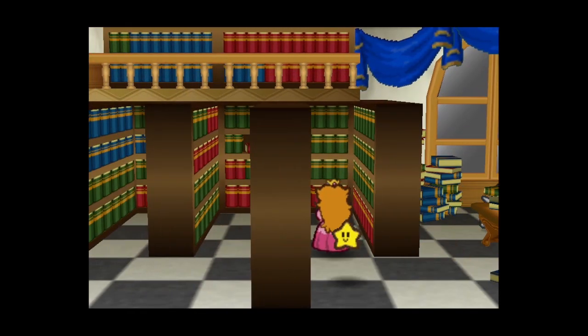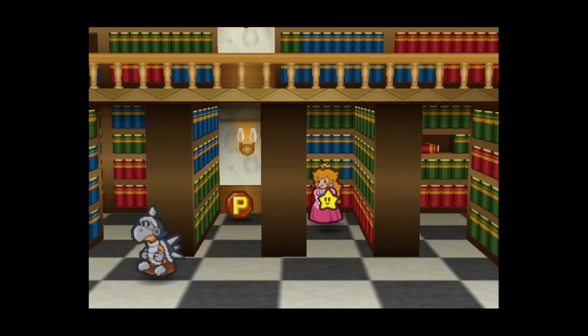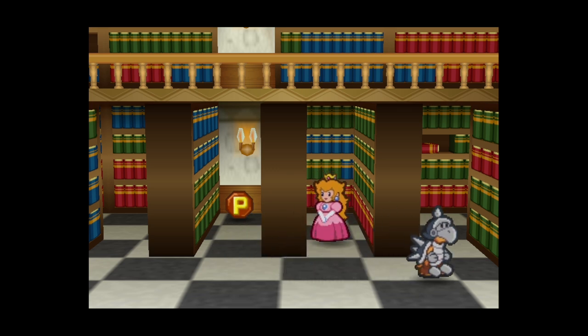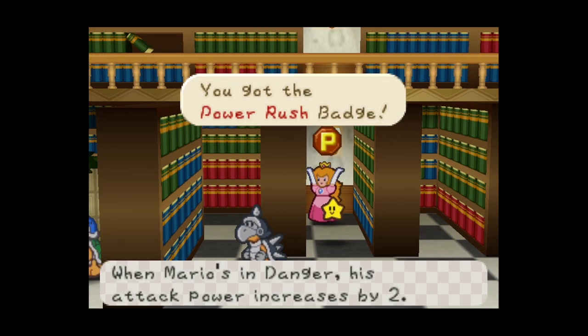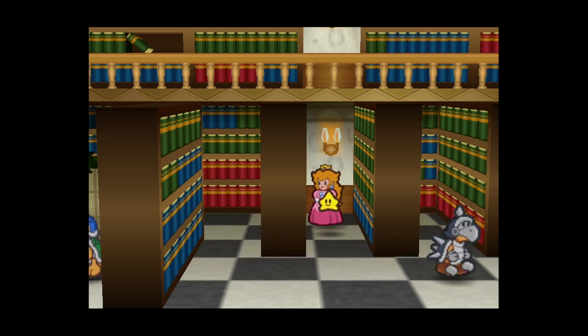We can sneak past that guy. This guard over here can be a little bit of a problem. Luckily we can sneak into this room and maybe get the drop on him. Very tense stuff! We find a Power Rush badge - in danger, Mario's action command timing window increases by two. The problem is we don't know how to give that to Mario yet, so we'll get caught intentionally.